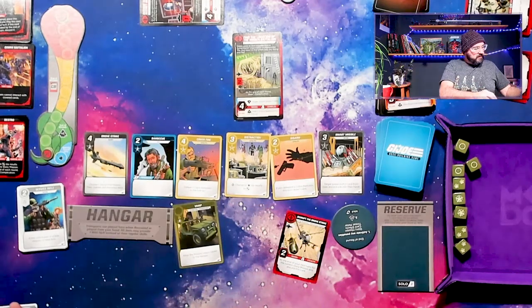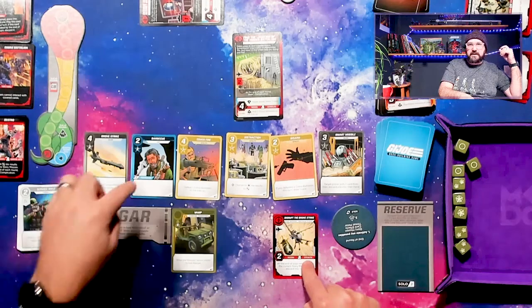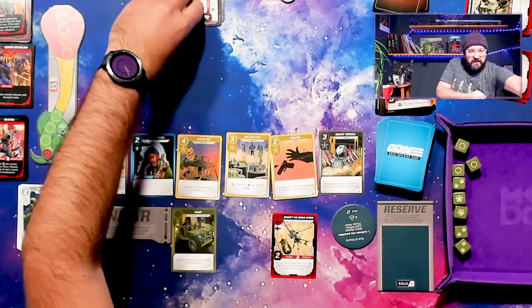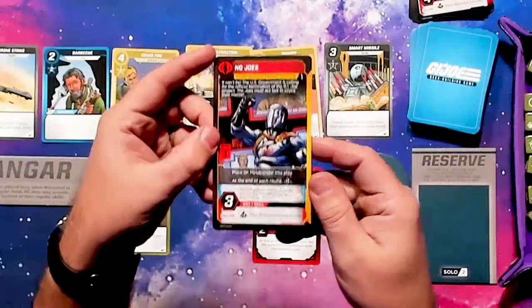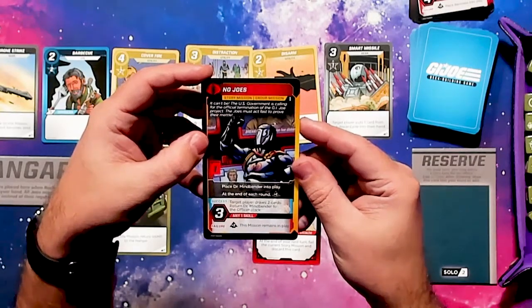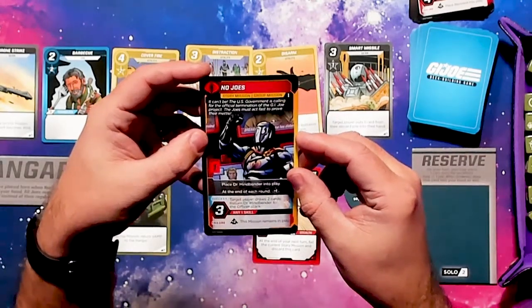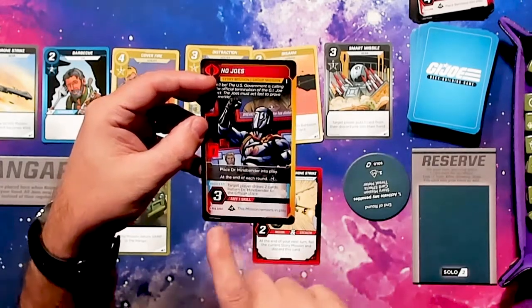Let's look at what our next mission is before we decide what to recruit. We have this one to worry about, which needs Recon and Stealth. This goes to our successes, and we get the new mission — the capstone of the first third. It says 'No Joes': 'The U.S. government is calling for the official termination of the G.I. Joe project. The Joes must act fast to prove their mettle.' Place Dr. Mindbender into play. At the end of each round, threat goes up one. When we succeed, target player draws two cards and return Dr. Mindbender to the officer stack. We can use any skill on it.